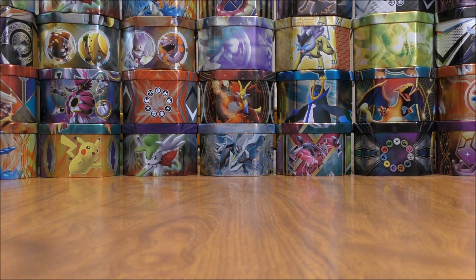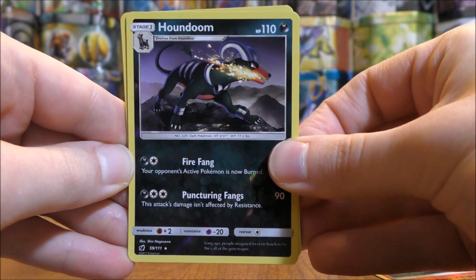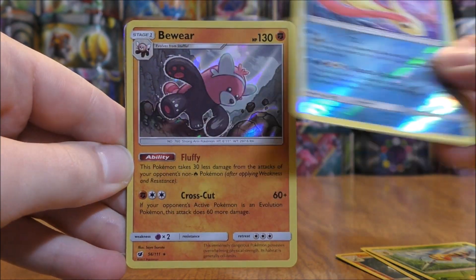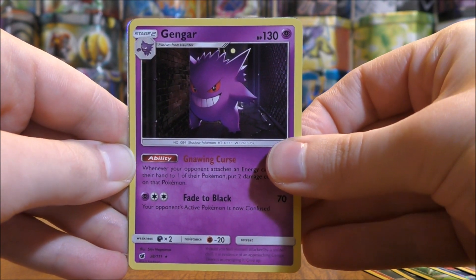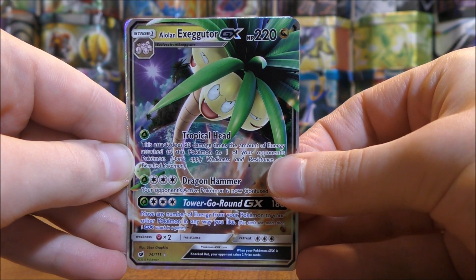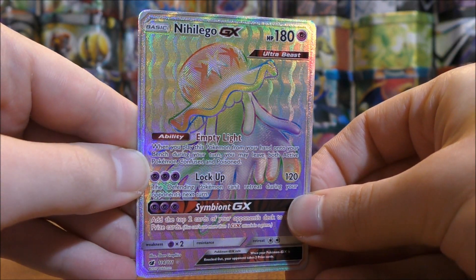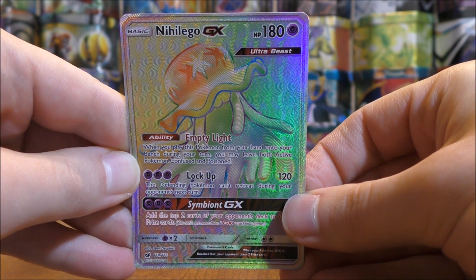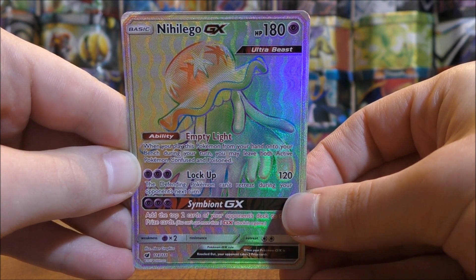I will summarize my pulls now — very happy with them overall. I was able to pull four rare reverse holos: Alolan Marowak, Houndoom, Beedrill, and Milotic. I pulled two rare holo cards: Bewear and Gengar. One regular GX in Alolan Exeggutor. And easily the best pull in this opening — the Nihilego GX Rainbow Rare. Thanks everyone for watching. As always, before you go, check out all the links in the description, including links to my blog, Facebook, and Twitter pages. Stay tuned for more videos. Thank you.